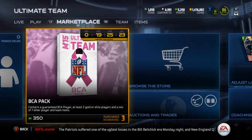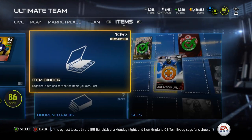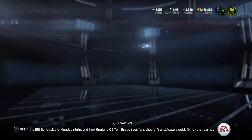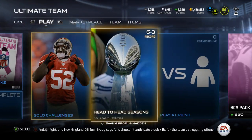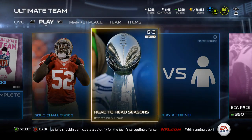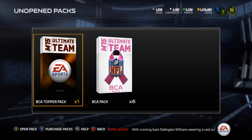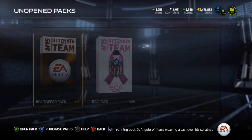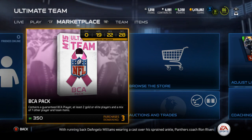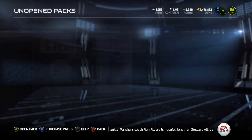What is up guys, it's Nick, and it's that time of year again - BCA packs. I'm going to be opening up a bundle in this video. You get six packs and a topper for 2100 points. I'll probably open the other three in another video. In the bundle you get one gold, one BCA player, and at least two gold or elite players, so this should be good. Let's crack these open.